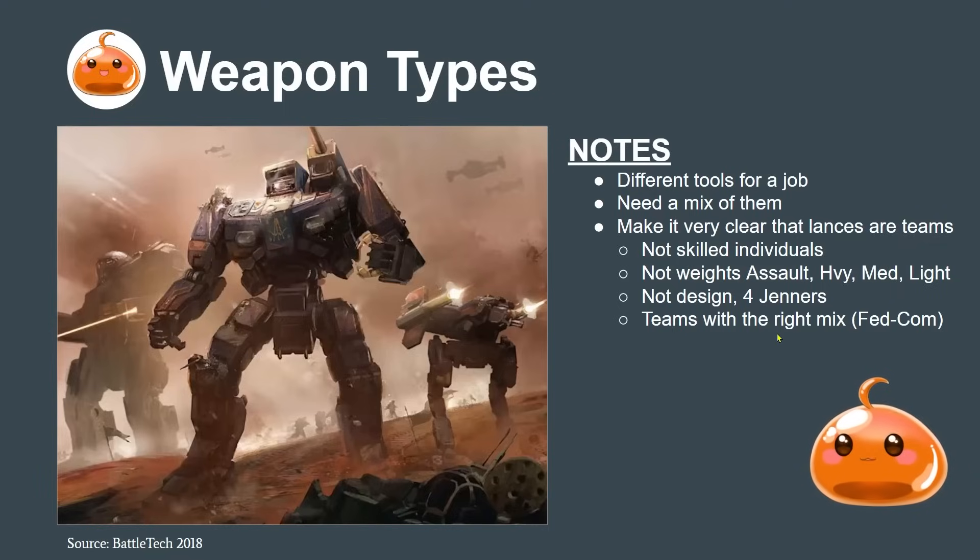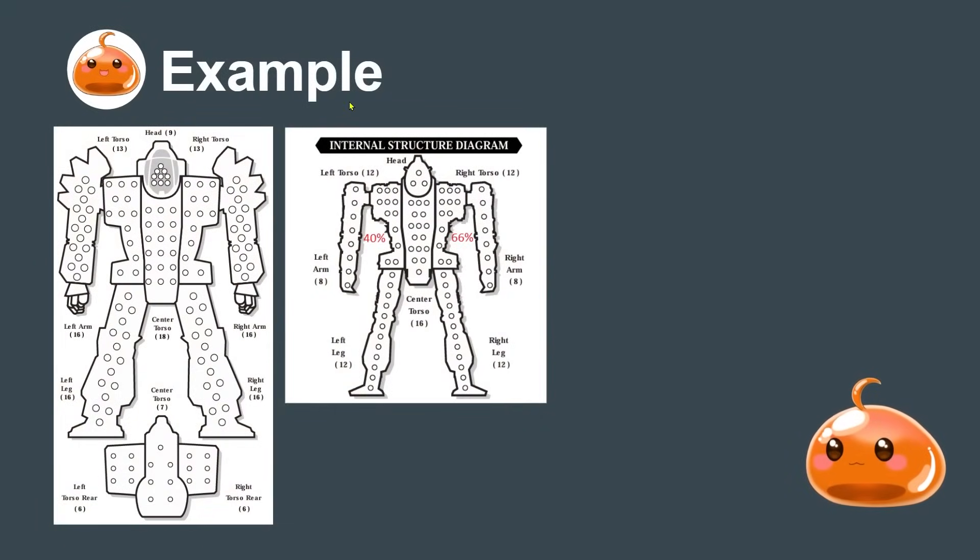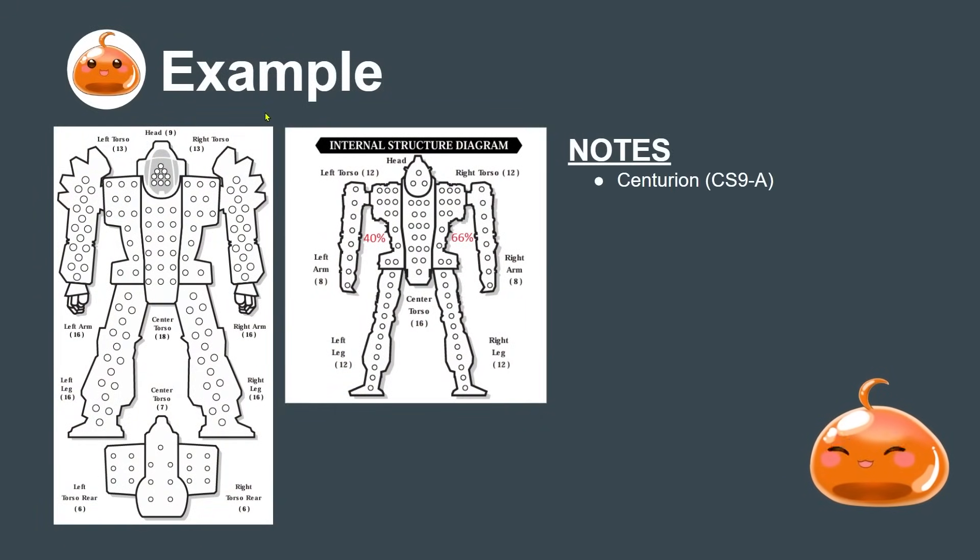I want you to think of creating teams with the right mix. Think of these like basketball players with different skills: some are big centers, some are lighter point guards, some are outside shooters - mechs with different combinations of weapons, armor, and speed used in combination to create a team. In our example, we have a Centurion CN9A - a very classic mech we're going to use for targeting practice to show how to use these different weapon types.